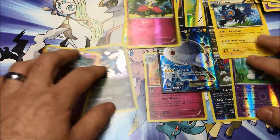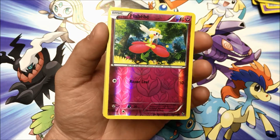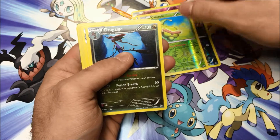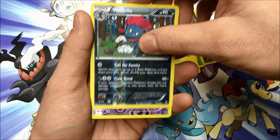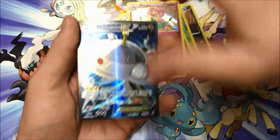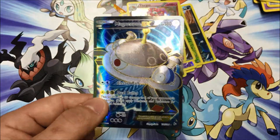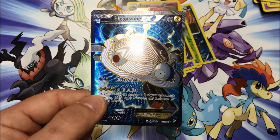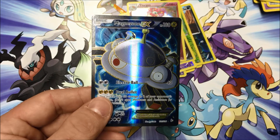Out of 25 of these single dollar packs, we got four Reverse Holo Commons and Uncommons, two Non-Holo Rares, three Reverse Holo Rares, two Holographic Rares, and a Full Art EX. Overall, these packs kind of seem worth it in my eyes. Perhaps you will go to your local Dollar Tree and check them out now and see if they got any packs and see if you get lucky. Thank you so much for watching - I will see you all soon.